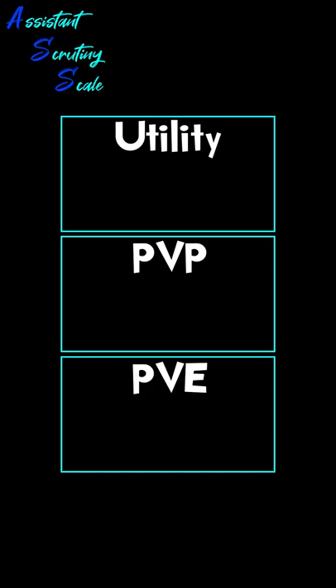Let's take a look at the assistant scrutiny scale for this combination. The Baybars-Green combination is effective as a boss joiner — for utility I would rate this as an S tier combo. It could also be used as a boss killing combo, but the effectiveness decreases. While both provide great utility, neither is exceptionally strong in combat, so I would only rate this as B tier. The combination is not at all suitable for PvP, so I rate it D tier there.